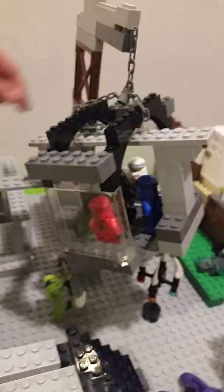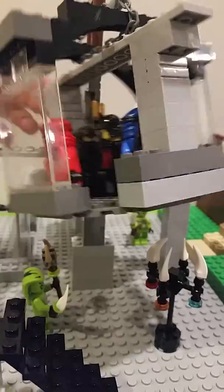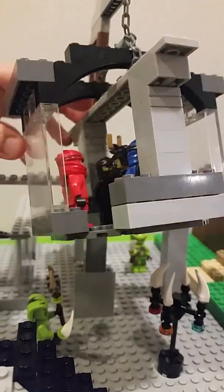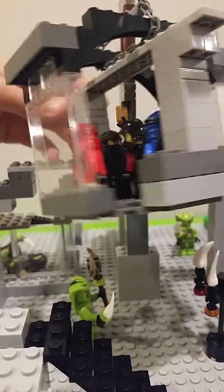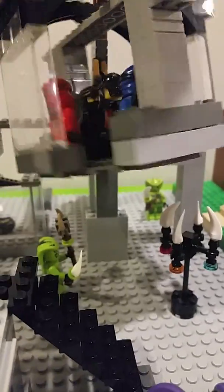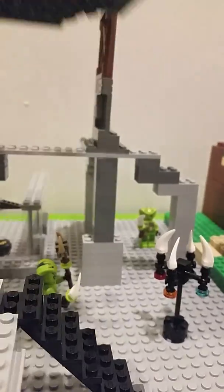The best part is the hanging cage. It's kind of at an angle but it's fine. This is from the actual episode — they're in this little hanging cage. The ones hanging were Kai, Jay, Zane, Nya, and Master Wu, but we didn't have space and we don't have all of them. You can easily take it off.